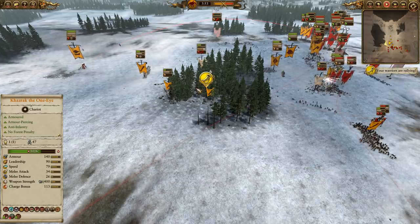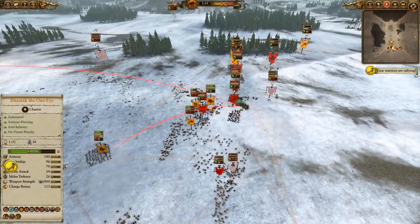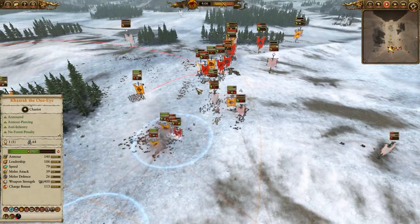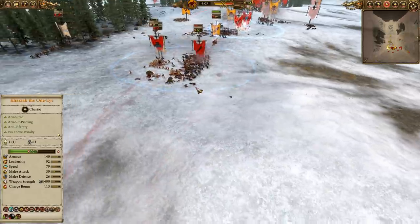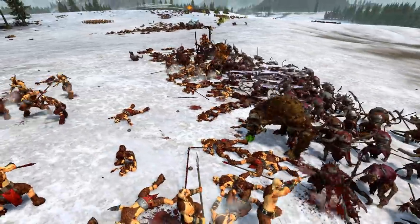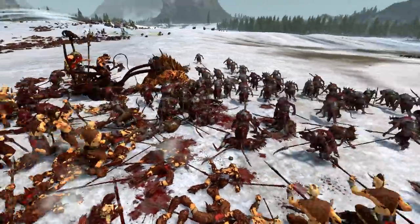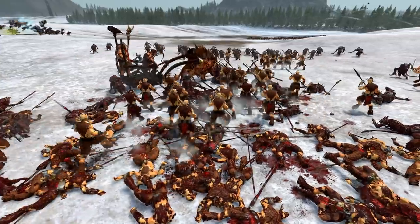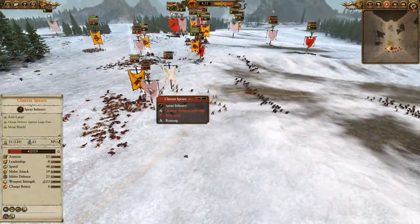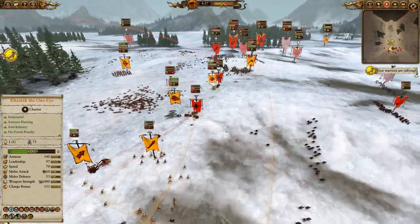I was actually talking about this with a couple of tournament players yesterday. I think the Beastmen actually match up really well against the Skaven, because you're so fast — you can get into different positions to swarm your opponent and shut down their missile units. One important concept people don't often think about is infantry speed. Both Skaven and Beastmen infantry are very fast. In fact, Beastmen are one of the only factions where your infantry can consistently chase your opponent's infantry.